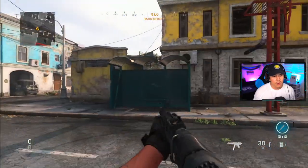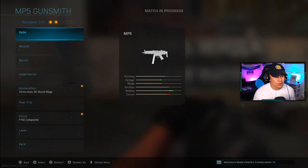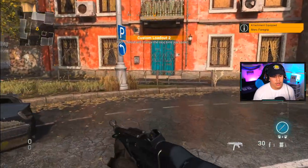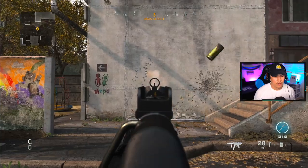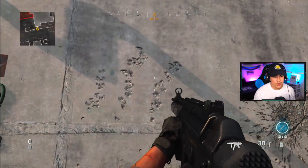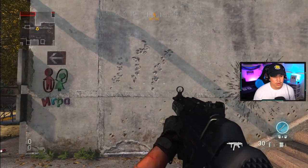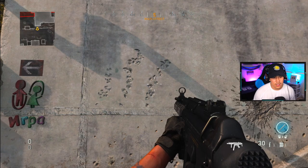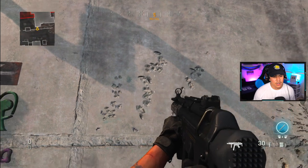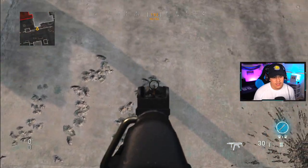Now I want to put on my recommended attachments — the monolithic integral suppressor and the merc foregrip — and see if that recoil changes. As you can see, there is less vertical recoil with these attachments, though there is a little bit of bullet spread separation. It's more consistent compared to base: base goes straight, straight, straight, then just clusters at the top, while with attachments it's a bit more spread out but less chaotic.